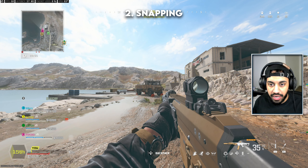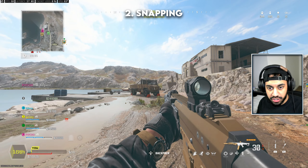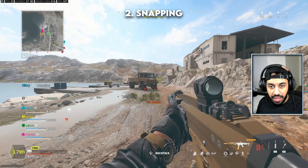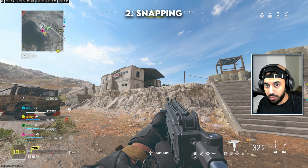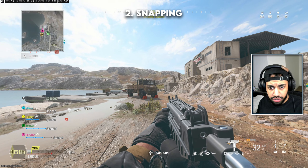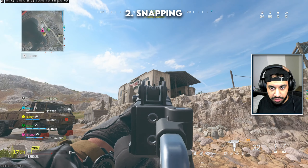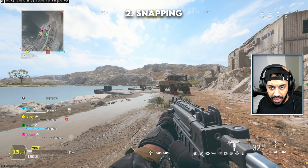Let's say there's a target inside this truck and a target in that window — you want to snap between them as quickly as possible. Once you finish one guy you want to fry the next one immediately. Your settings need to be correct for this. The main focus here is practice. What you want to do is fire, stop firing, stop ADS-ing in some cases, then ADS again. Don't spray continuously — that wastes bullets and takes more time. Doing a swipe motion without ADS is a lot quicker, and your ADS sensitivity should be lower than your standard sensitivity anyway.